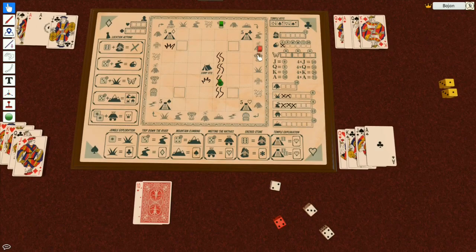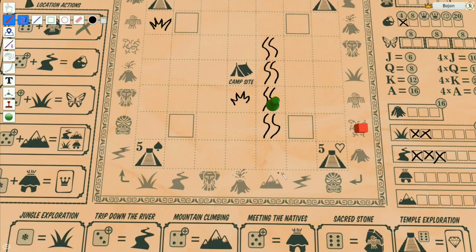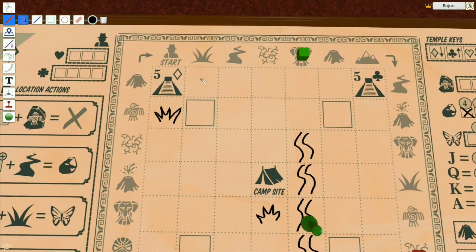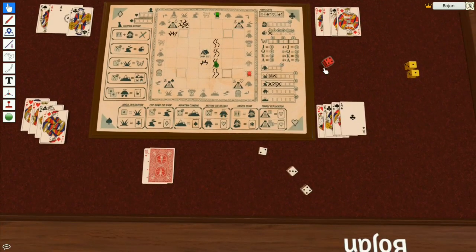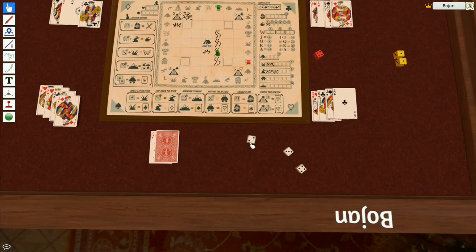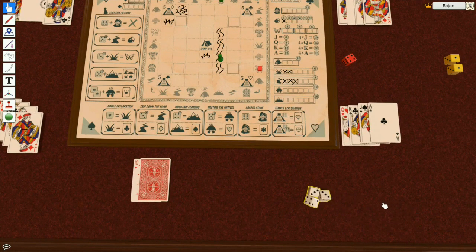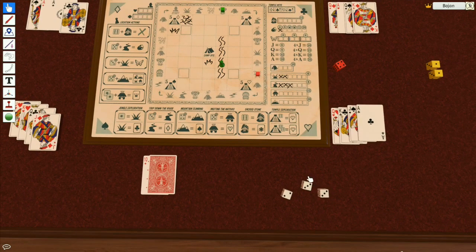Rolling again — the event moves four spaces, which means I need to draw one unpassable terrain. I can always place it somewhere that won't bother me. The problem is I lose a dice. If I cancel with a lucky charm I'd get a dice but I didn't do that, so I only have three dice. I'm gonna reroll all three — not a great roll.